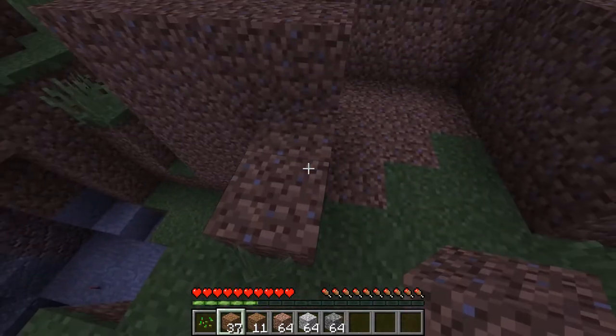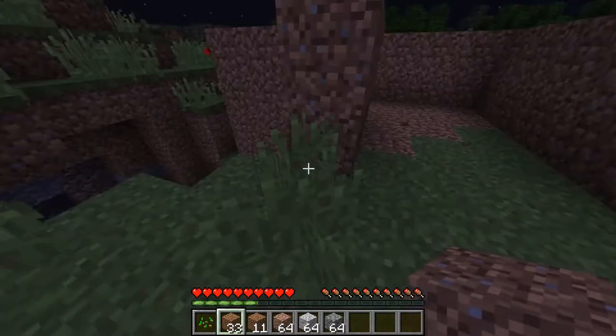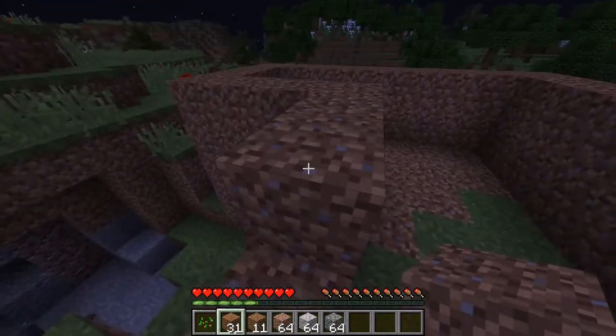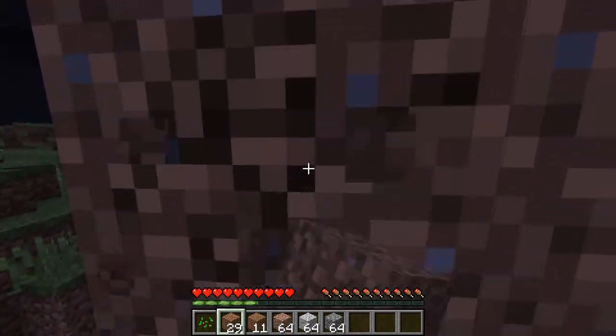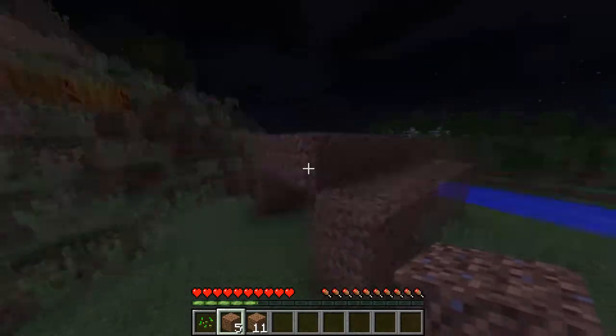A lot of people when they're building a house make a mistake — they put the roof on at this level. But this is a more advanced technique: you put the ceiling up here so you can actually walk into your house. You can build a roof and already this house has come so far.